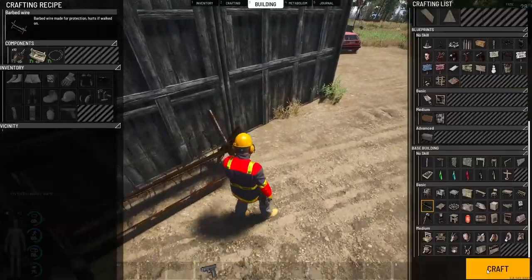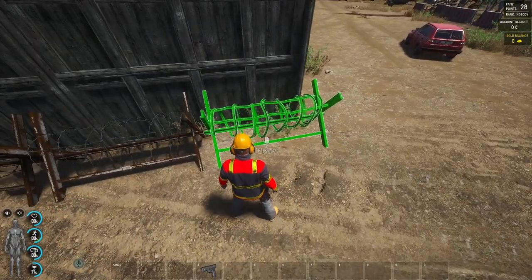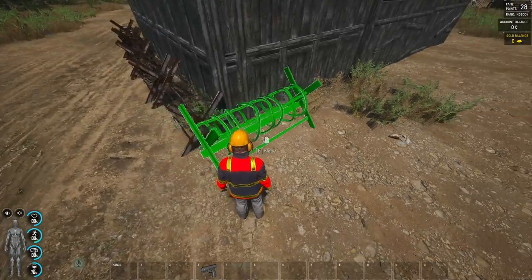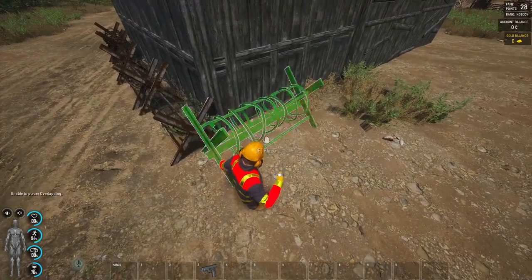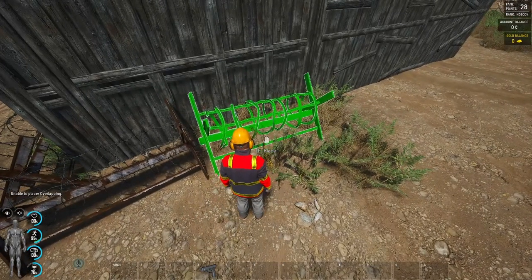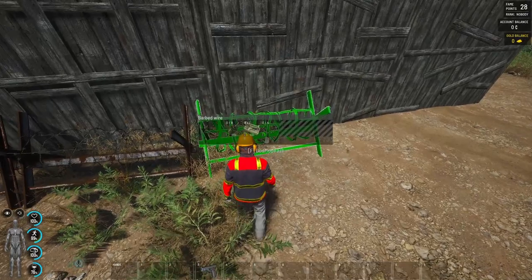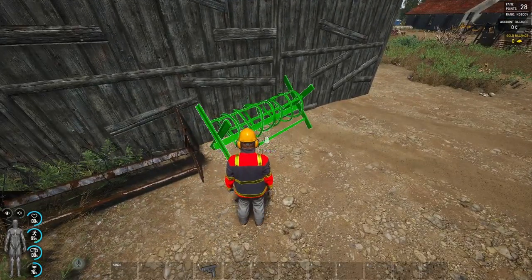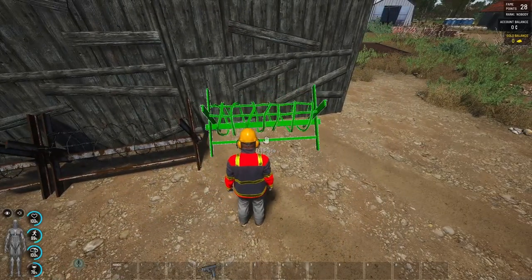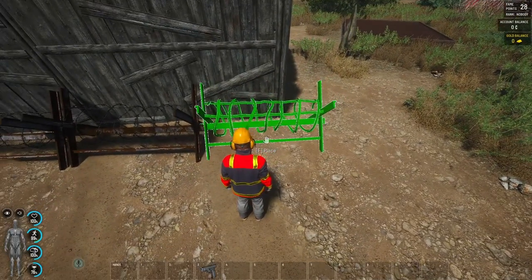If you go to the trader you can get an upgrade for your base to place more elements. When AI comes into this game, I'm going to be using barbed wire and defenses around my base because hopefully it will stop them. I am very excited to see AI in this game — I've been waiting many years for it. I've stuck by SCUM because it's just an amazing survival game; in 2023 it's top tier for me.